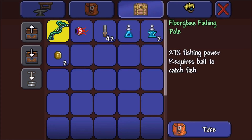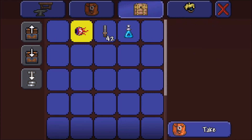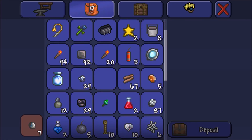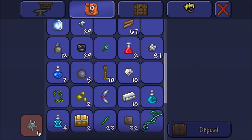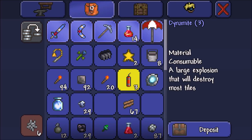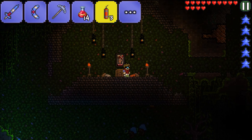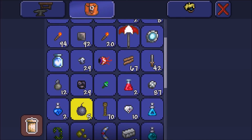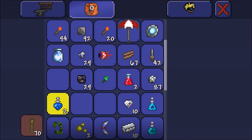We got a chest — fiberglass fishing rod. We got a suspicious looking eye, so if we're feeling ballsy we can summon Cthulhu. We don't need lead, definitely don't need copper, don't need spider webs because we have an elevator down into the spider dungeon. We can use these explosives — awesome, I want it all. Take this chest and the painting.